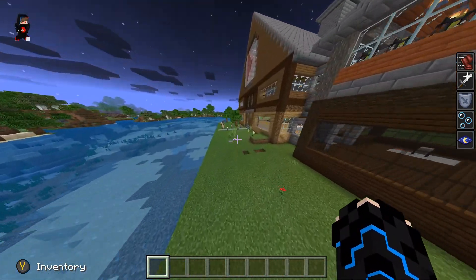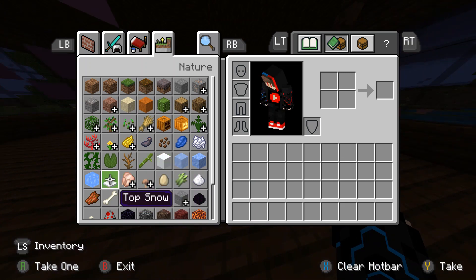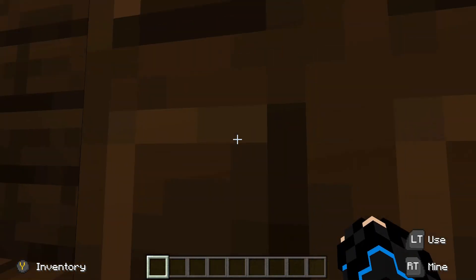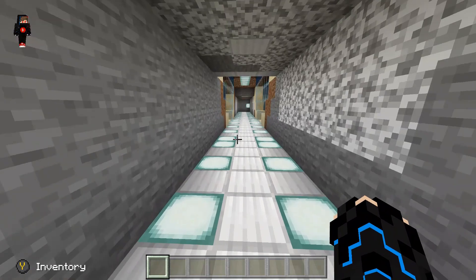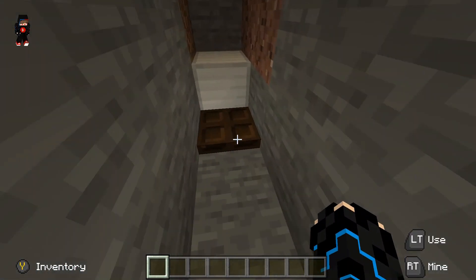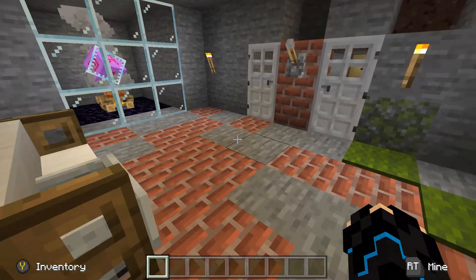I didn't even get to show you guys the underground bunker. I'm gonna need to drink milk. I feel so slow now. You have to make sure you close that door, but here it is. I like the design I put on here, this wasn't so hard. I don't know why I didn't learn that sponge earlier, but it brings me into my brother's house.